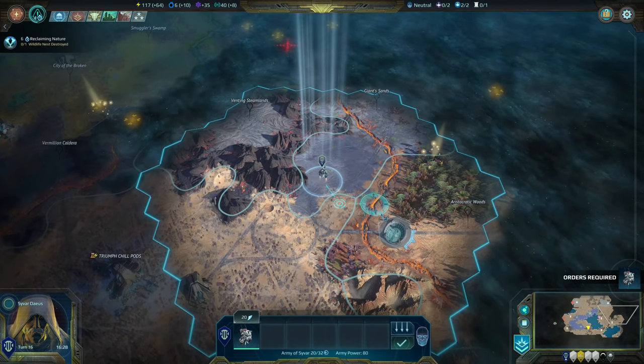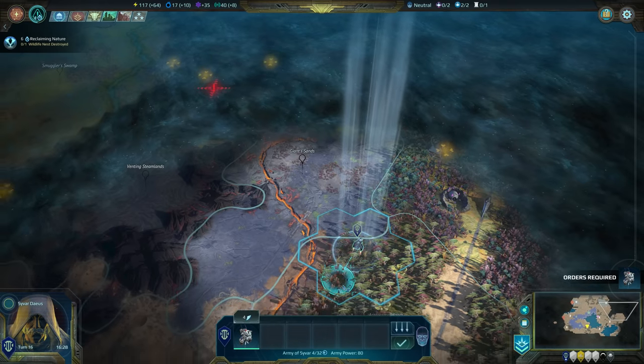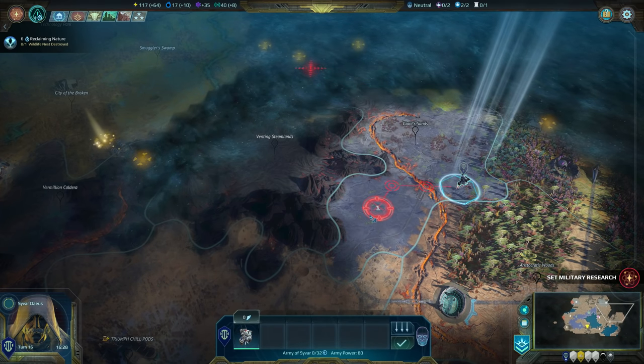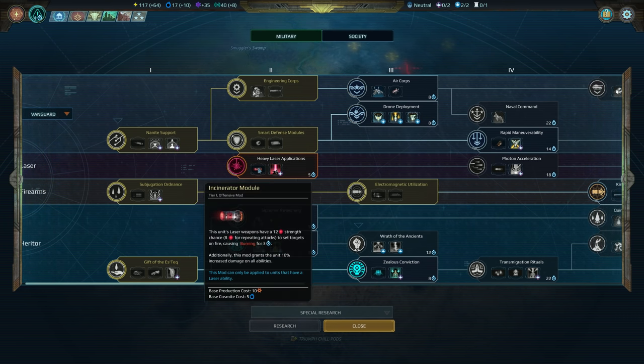Orders required over here. Is that a pickup? That is cosmite — beautiful. Cosmite all over the gaff in this volcanic region. Alrighty. Gunship — I don't think we need new units right now. This is a laser — we could mod our pug with it.